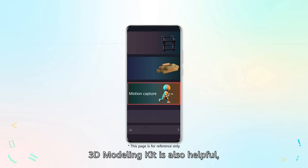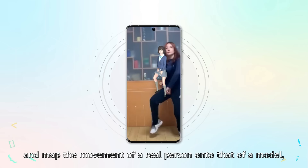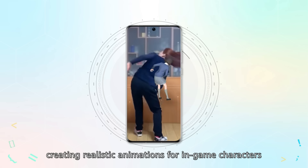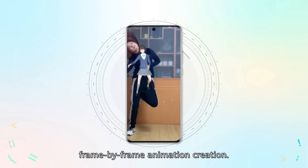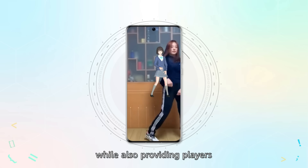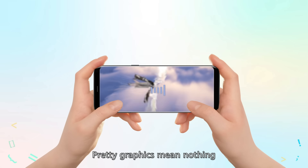In addition to the AR engine, a 3D modelling kit is also helpful with its motion capture capability. It can identify 24 key human skeleton points and map the movement of a real person onto that of a model, creating realistic animations for in-game characters and saving animators the labour of frame-by-frame animation creation. This can help reduce development costs while also providing players with more natural looking animations.